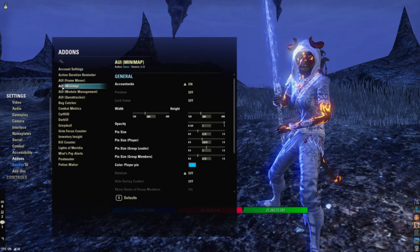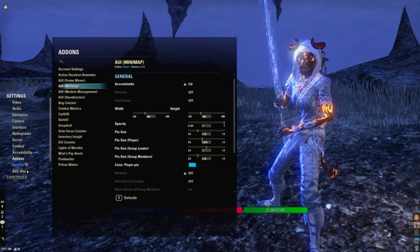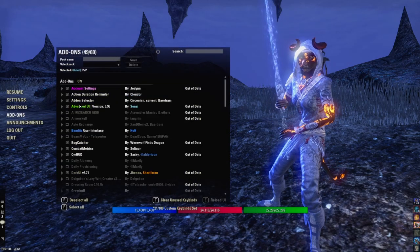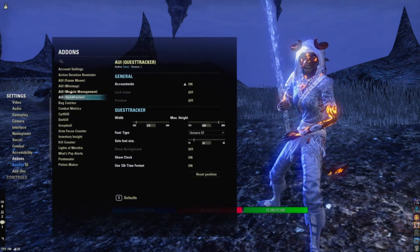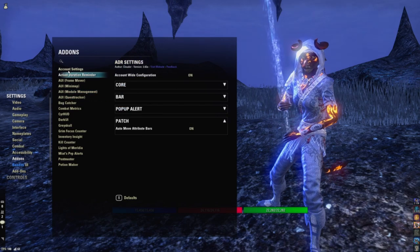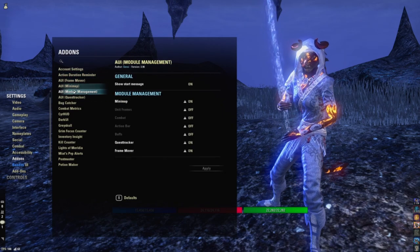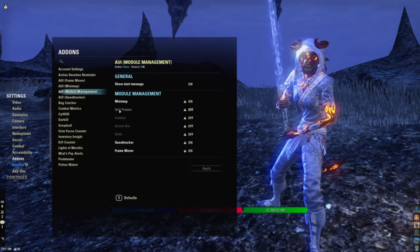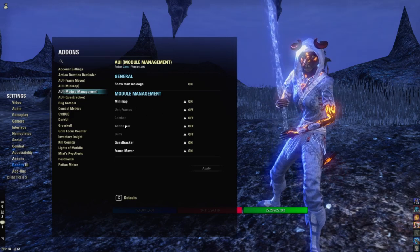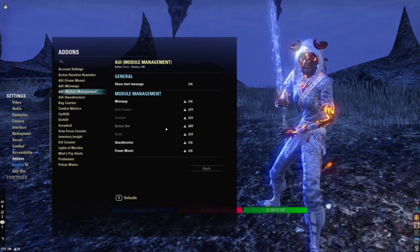I do use the Advanced UI minimap — it's called Advanced UI. You go to settings, then add-ons. In the module management this is where you're going to affect all of them. I turn off unit frames, turn off combat, turn off action bar, and turn off buffs because it'll look very weird — it just doesn't look that great.